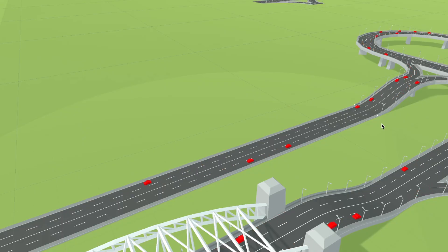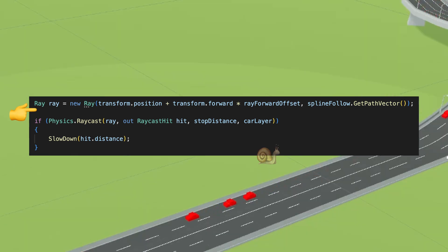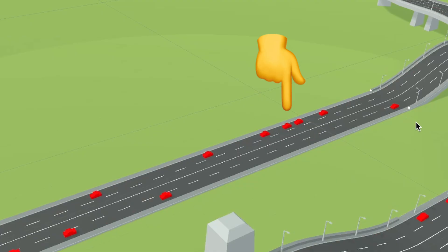Now the only thing left is to make the cars not want to hit each other. I just check how close a car is to the car in front of it using a ray, and then slow it down if it gets too close. As you can see, this is enough to start seeing a traffic jam forming.